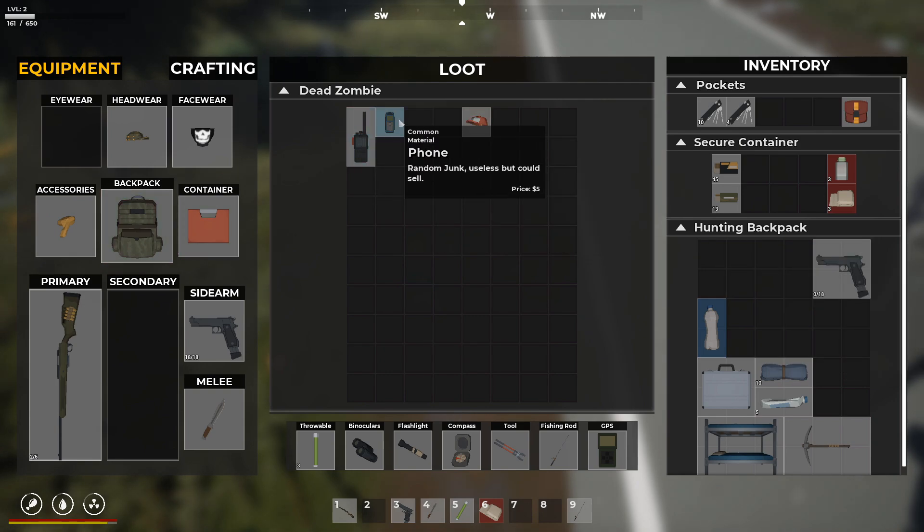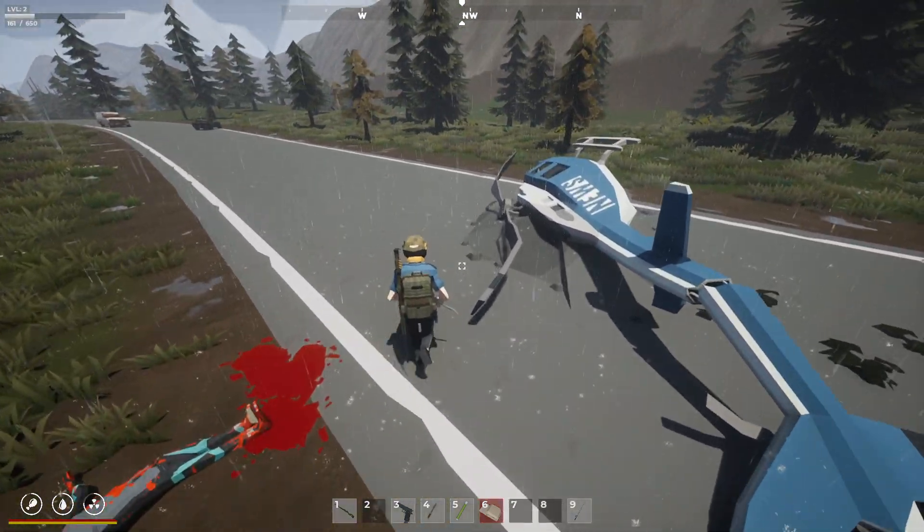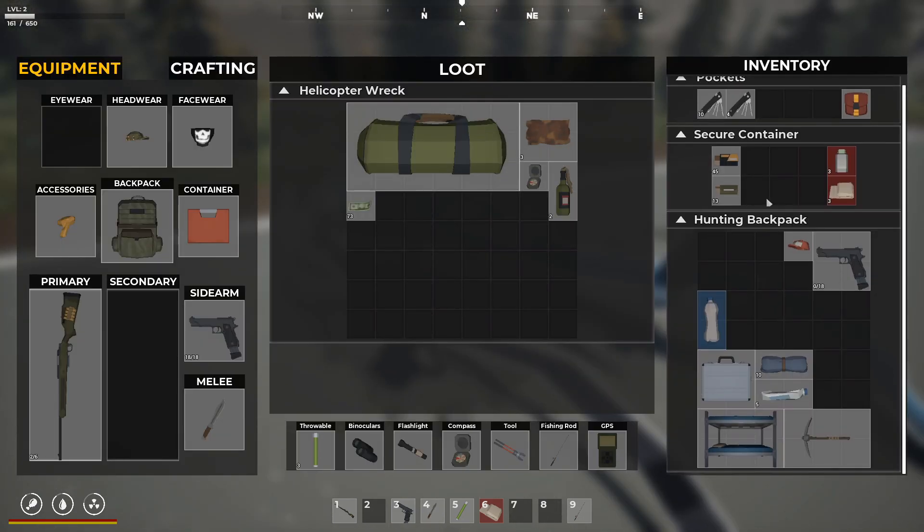Sweet, we got that all taken care of. I'm just going to take whatever is expensive to sell, because the shop is right here, so we might as well just grab everything. Let's see what we got in here. Alright, we'll take that to sell. I'm not going to be keeping that.